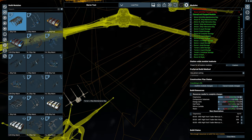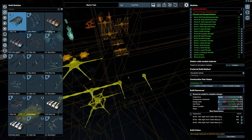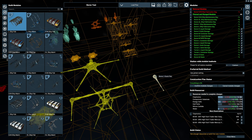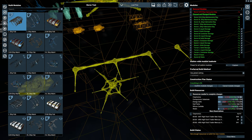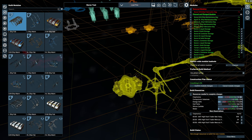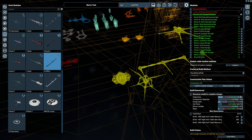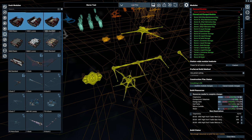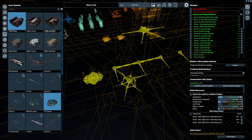Now onto the docks, which are very interesting. You've got the tier-one single dock pier, then the three-dock pier, and the small ship dock. We still have the standard docks, and there's also a four-medium and 14-small luxury dock, plus the TS4 dock.